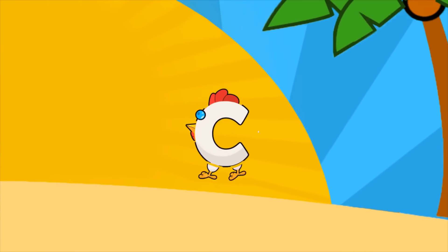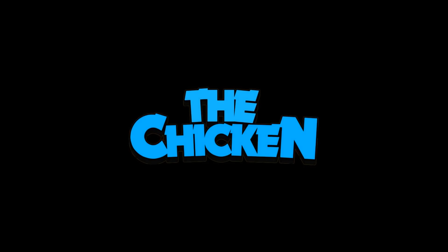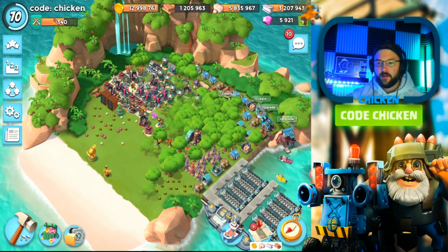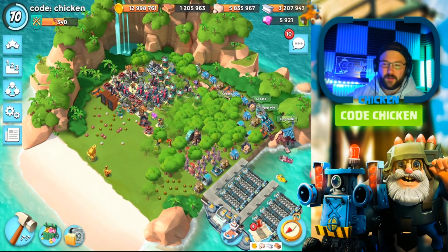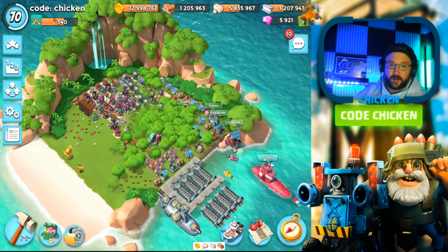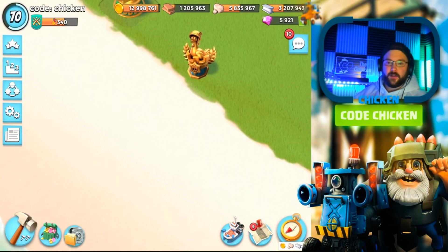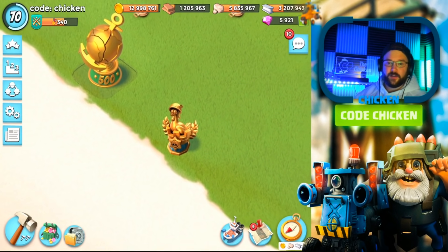Use the code CHICKEN in the shop. Hey guys, the chicken is here. We're back today with another Boom Beach video. In today's video, we got some exciting stuff to go over in warships. But first, make sure that you have your chicken statue out front and center on your base.